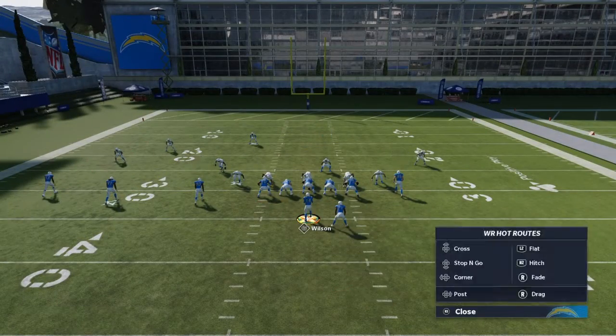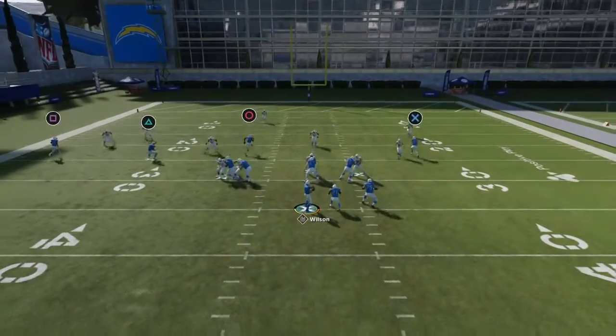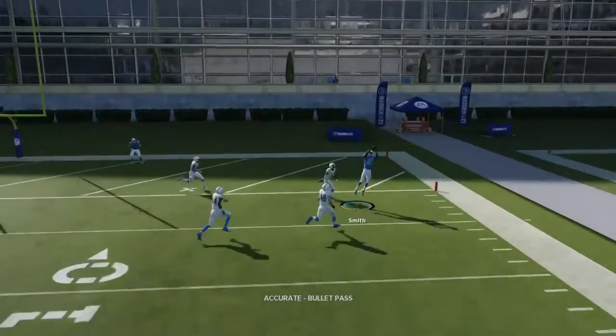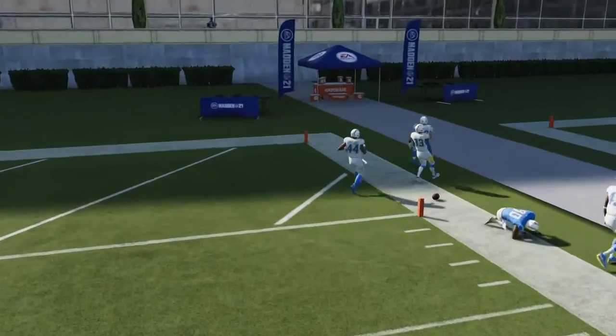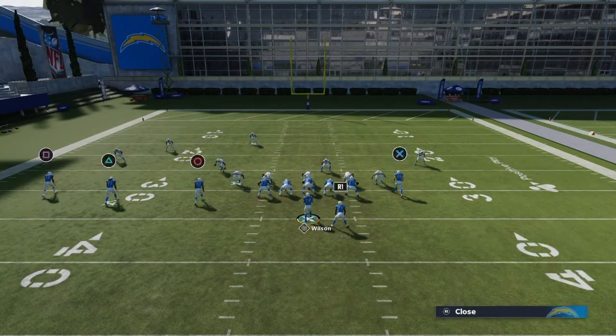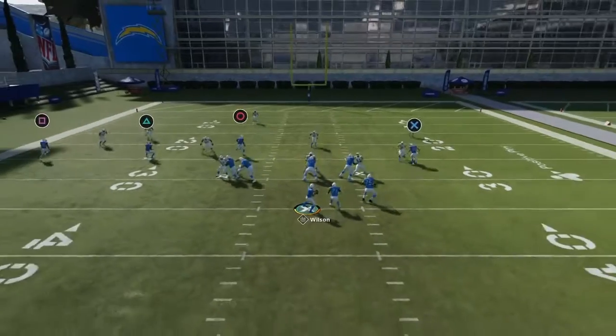And then eventually the user is going to come over there and guard it. And guess what you got right here? The money play, the whole time. I didn't push possession catch — you have to push possession catch. You can also throw this combat route, but you have to wait for the zone to come down. Once he comes down, possession catch.